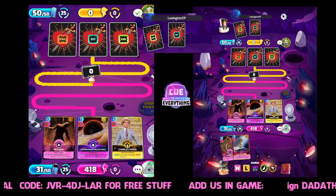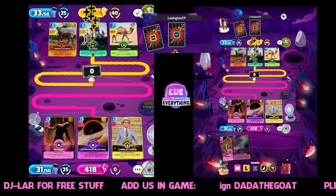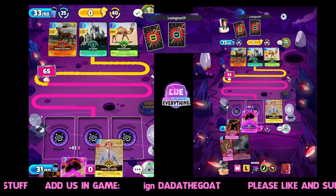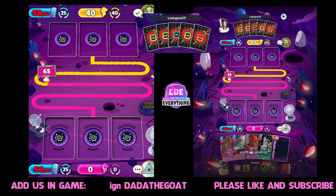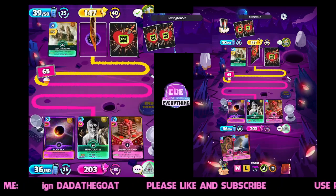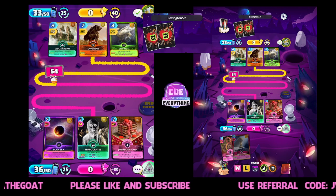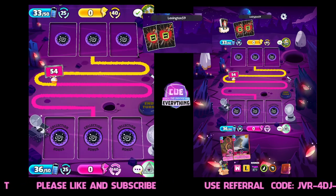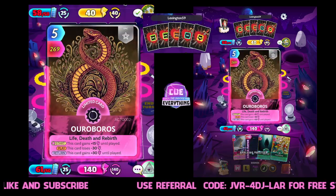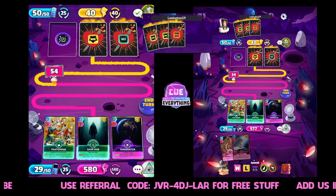Supermassive Black Hole, Mummy, and Charles Ponzi 418. He's only playing two cards really - there's his third card, 418. Still very close, we've got about a 60-point lead. Lexington, what are you up to? This is gonna be quite intriguing - wonder if he's realized we're holding on to two cards. Again we're gonna hold those two cards and just keep powering them up. Count 203 against 214 - so close! He's still holding that card. What could it be? Pantomime, Dark Web and Terminator - that's gonna give us a nice score, 54 in the lead.